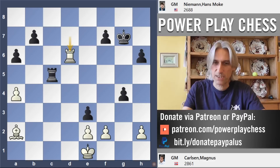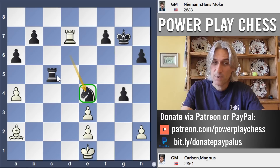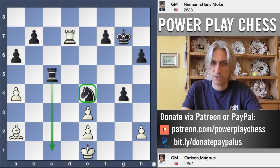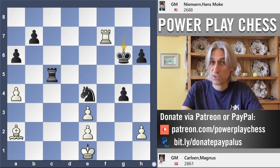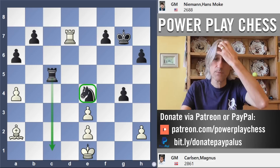Therefore that pawn has to be taken, but now the knight finds a beautiful square on e4. Once again there are problems with a potential mate. The rook can come back to d1, but that means white is really restricted. What a beautiful square for the knight on e4. If rook takes f7 check, this actually will transpose roughly to what happened in the game. Carlsen just nudged the king to the kingside, getting out of these mating threats, and rook c2 attacking the loose bishop.